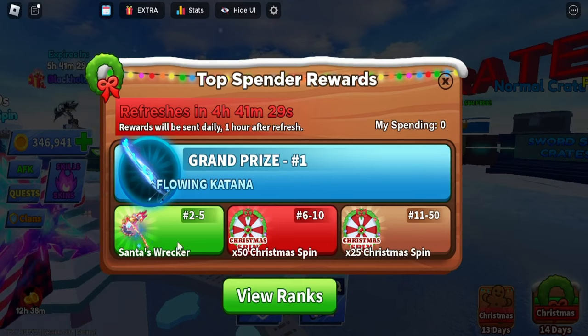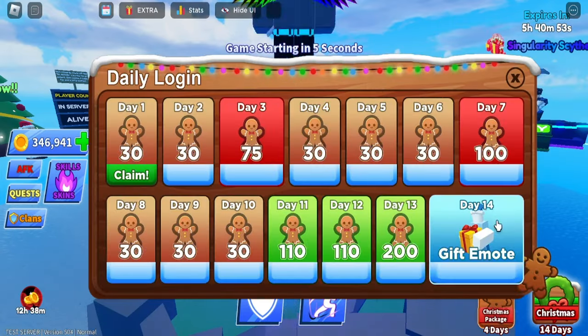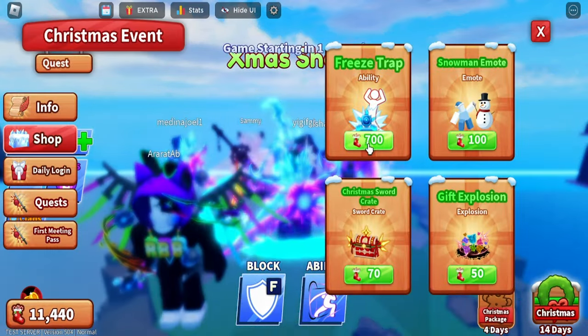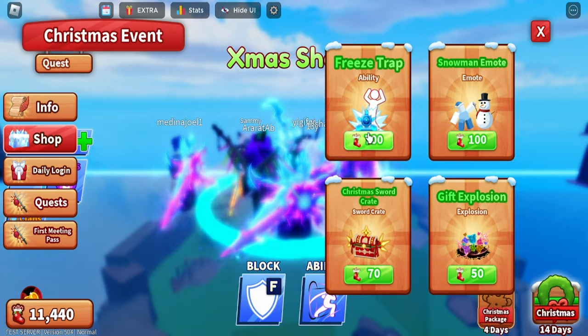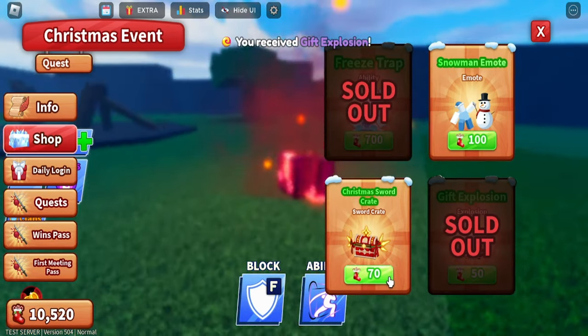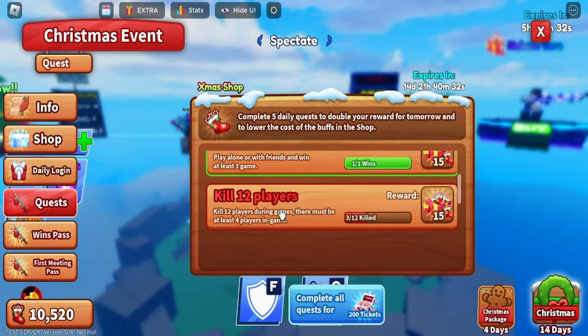Once you collect all four collectibles, you can unlock the newest emote — the dribble ability. For the daily race, spending a certain amount earns you rewards. There are also daily logins for Christmas: on day 14 you can get the gift emote. There's an Xmas shop where you spend stockings to buy items like the freeze trap ability, snowman emote, gift explosion, and the Christmas sword crate.